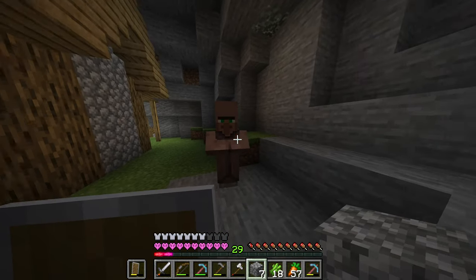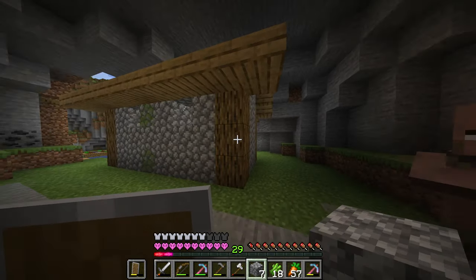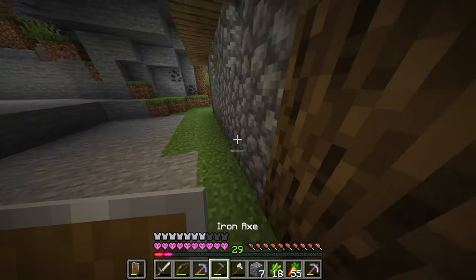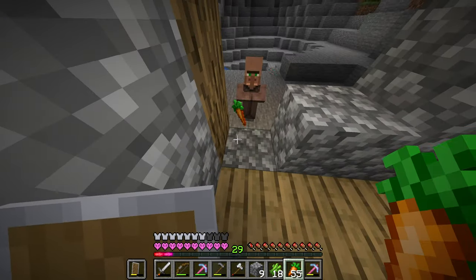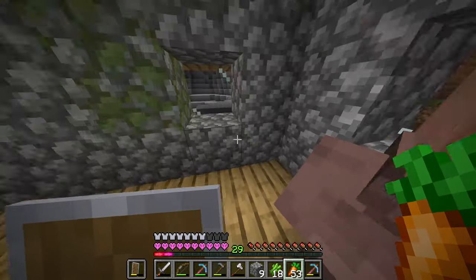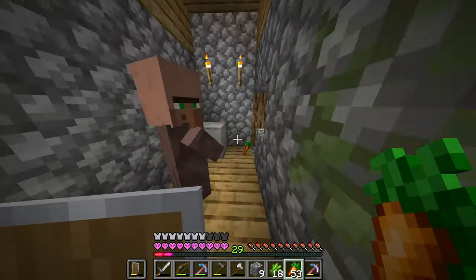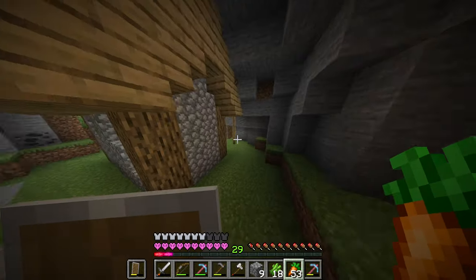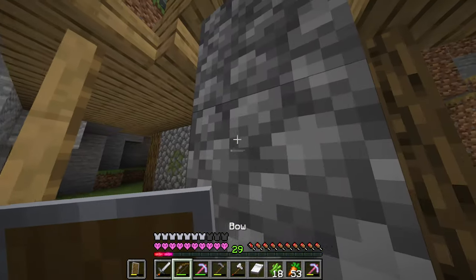Why do you keep running away? You keep escaping every single time I get you in here. Come back, you're going to live inside this beautiful home — it's like a nice luxurious home, it's like two thousand dollars in New York. Well, that plan didn't work, now I have two villagers running around.